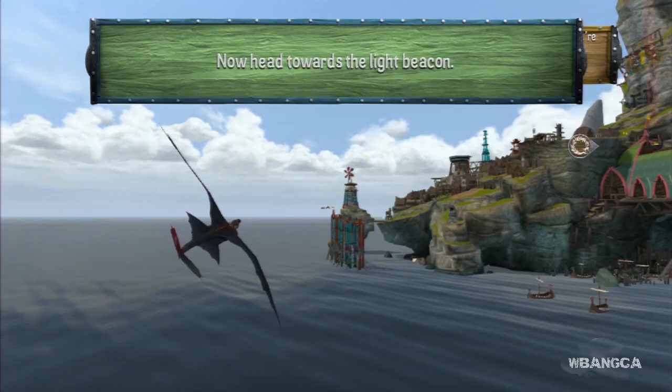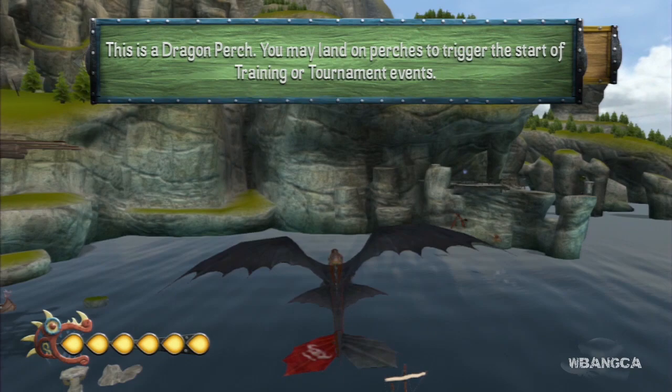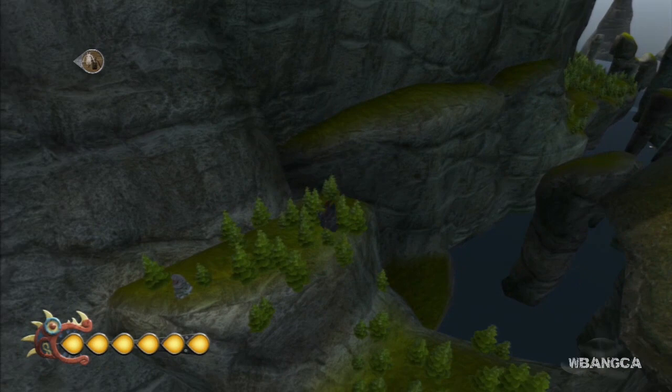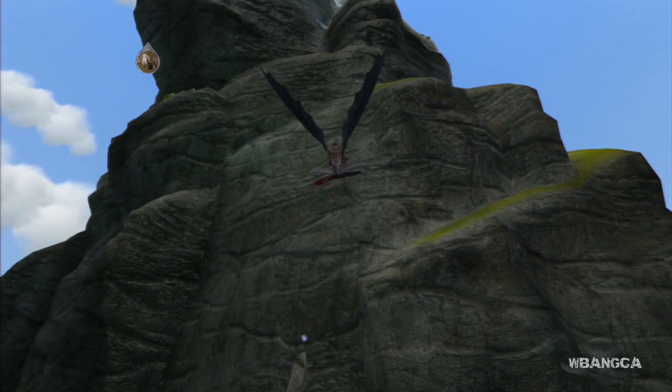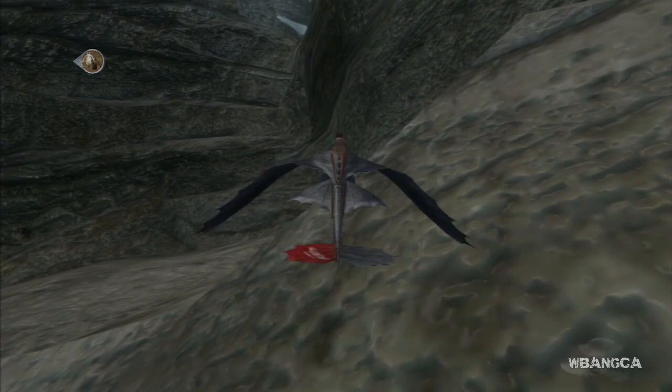Now we're going to do the statue locations. First, at the beginning where the village is, there's a statue you can shoot. It's in between the two mountains — between the two icy mountains, right at the bottom. It's either on the left side or the right side, but it's not that hard to spot.